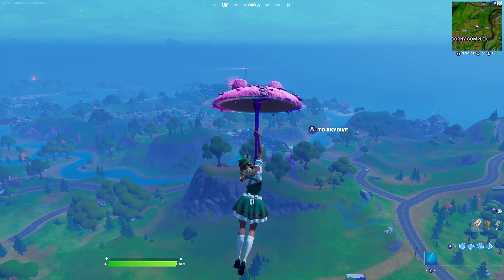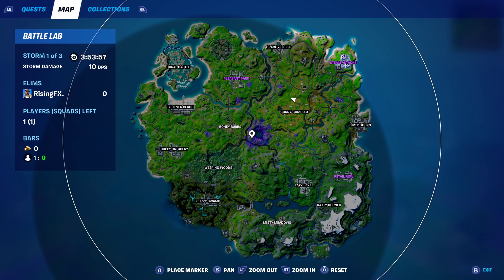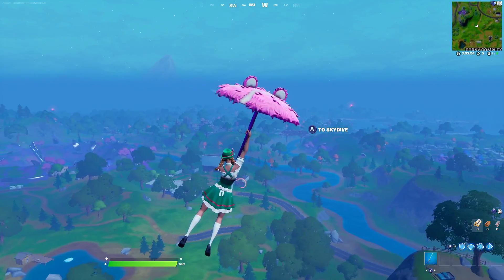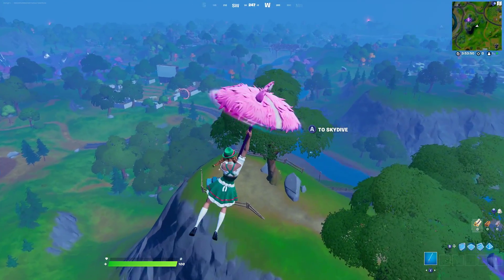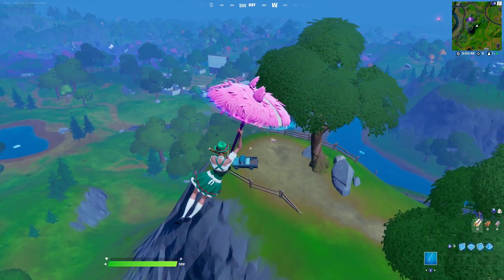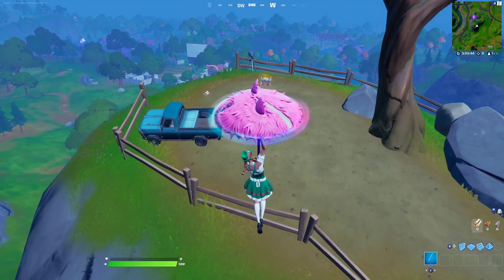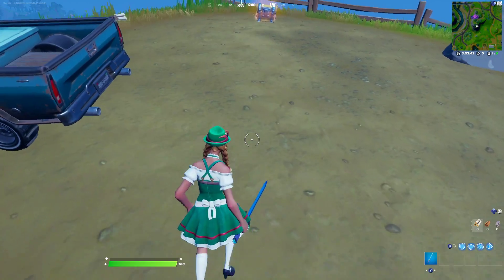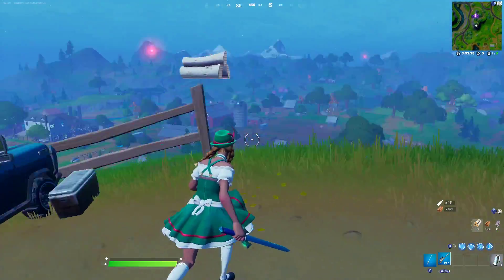If you guys don't know what that means, basically you can search loads and loads of chests, but it's not going to be that easy to find them. Or you can go inside of the mothership — if you guys don't know how to do that, you can go to Slurpy Swamp and it will take you up to the mothership. Or the final thing you can do is look on top of abductors, which is basically the same as the mothership. That's actually how you will be able to find them.